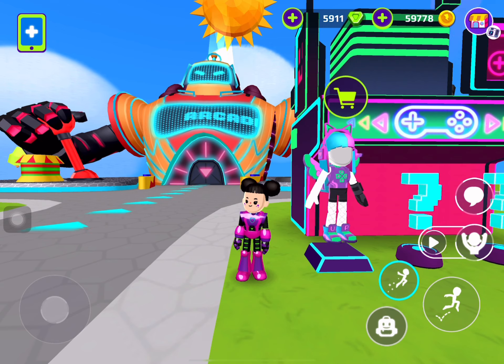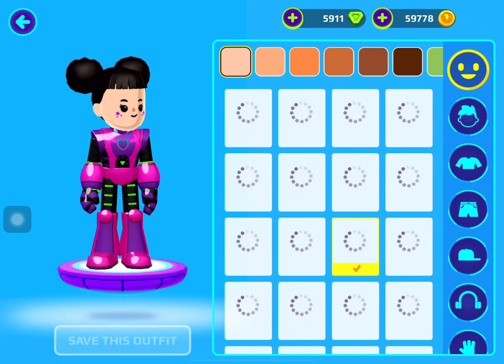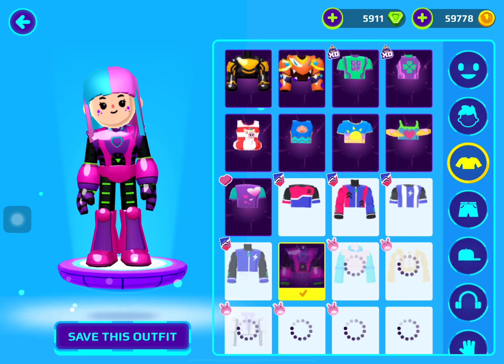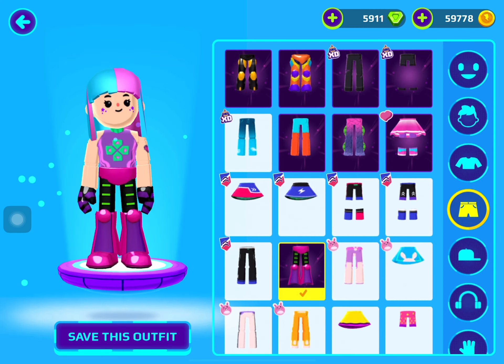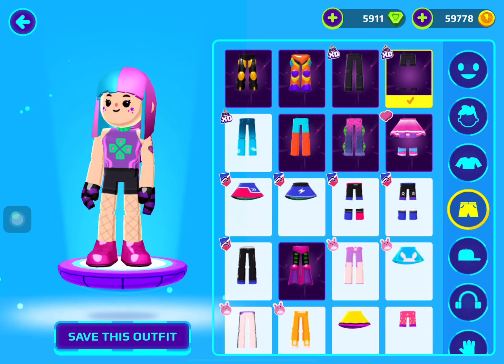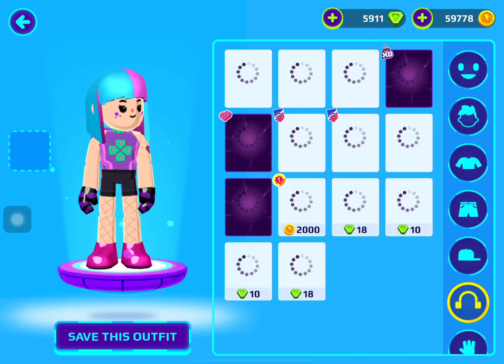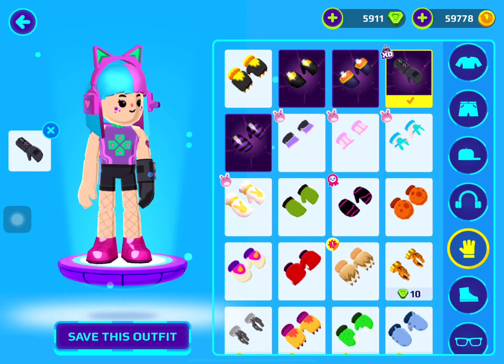So now let's try it on. I hope it looks good on my character. First let's put on the hair. Next, the clothes. Now we're going to choose the pants. And now we're going to put on the headphones. And then we are going to put on the glove. And the shoes.